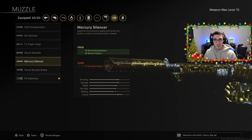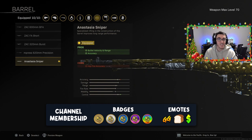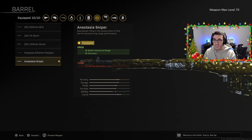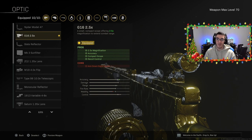Moving on to the barrel — I've got the Anastasia Sniper Barrel for better bullet velocity, range, and accuracy, which reduces gun bloom. Though I believe a previous update may have removed gun bloom from Warzone — let me know in the comments if that's true for all weapons. The main con here is reduced hip-fire accuracy, but since you'll mostly be using this AR at longer ranges, you won't be firing from the hip anyway.